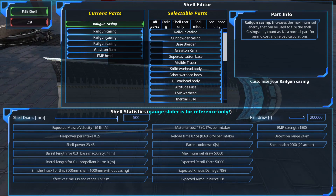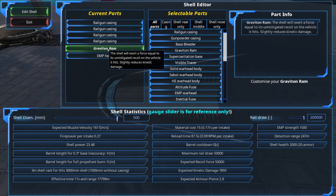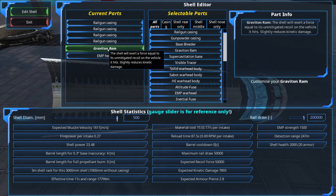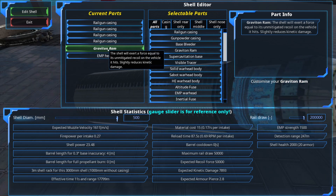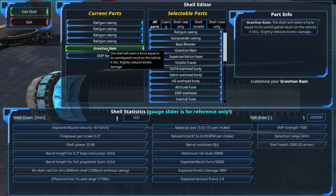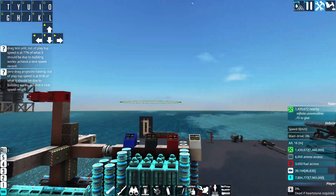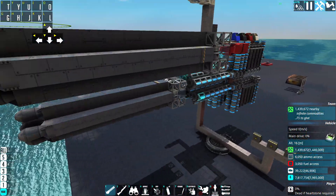Let's reload another projectile and fire again — and again we're looking at over 3 million damage. The crucible is falling out of the sky, raining shells — beautiful. The crucible is dead in just two shots.